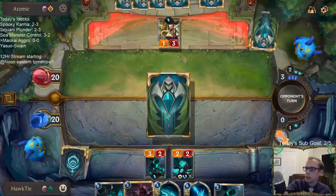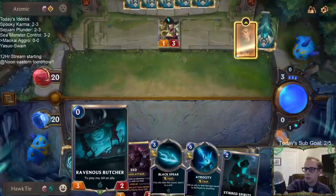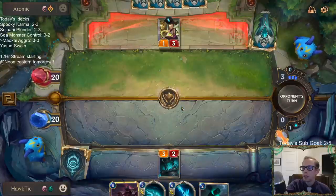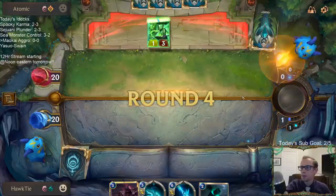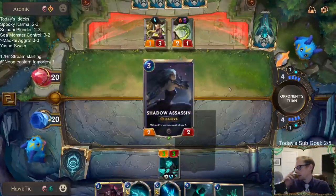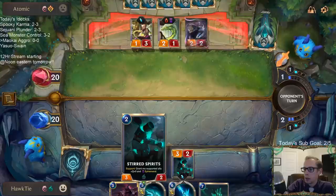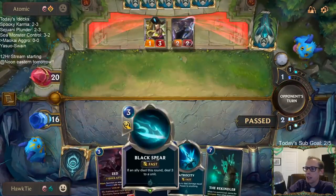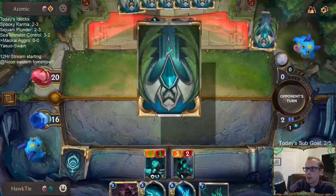They didn't kill my Zed, and we've got another Stirred Spirits anyway. We also got the Butcher. This Eye of the Dragon card is incredibly good — incredibly good. Going with the Stirred Spirits so that if they had a third Mystic Shot or a Thermogenic Beam, they kill this and then I Black Spear and kill the Eye of the Dragon. That's so good.